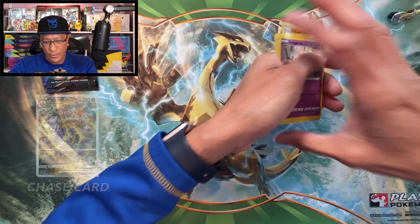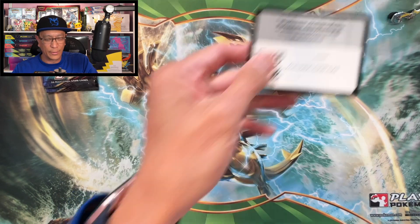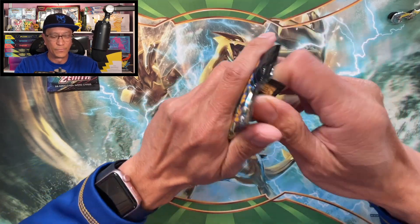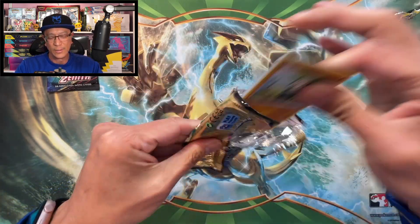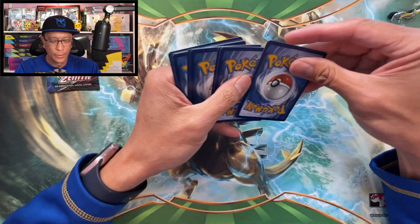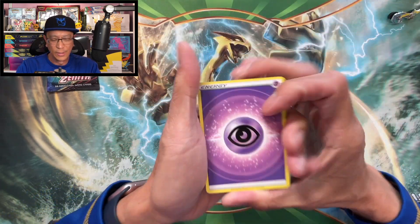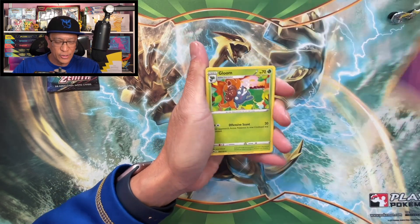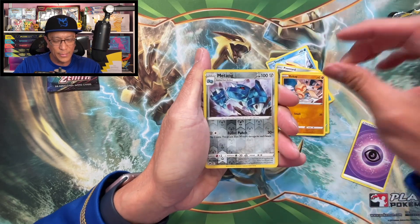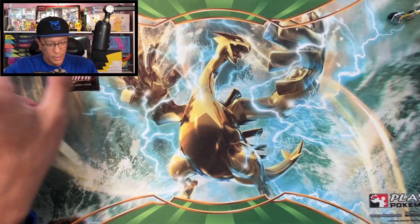There's the code card. Let's just do the card trick. One, two, three, four — so slick. Psychic energy starts this one: Gloom, Crushing Hammer, Luxio, Pan, Champs, Snorunt, Pawniard, Tangela, Bellsprout, Metang reverse holo, and Alolan Vulpix non-holographic. Let's keep going.